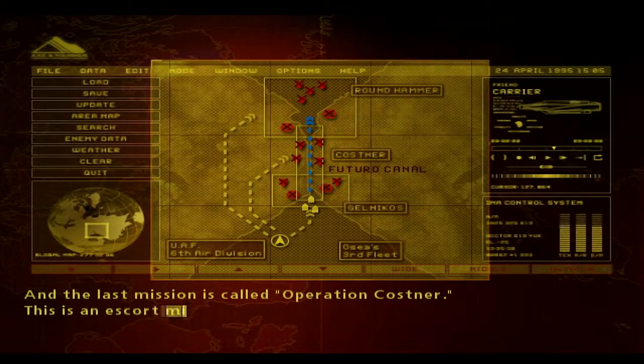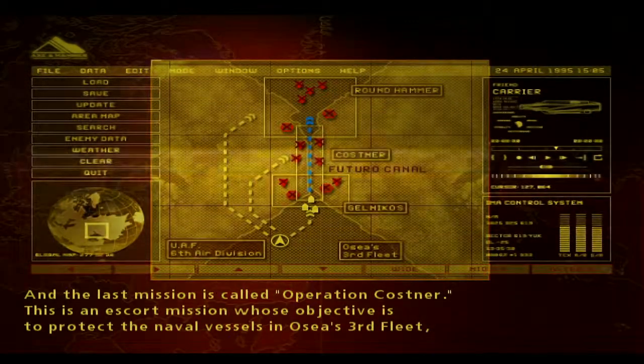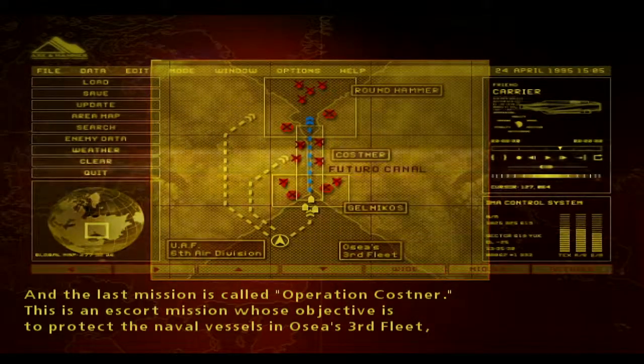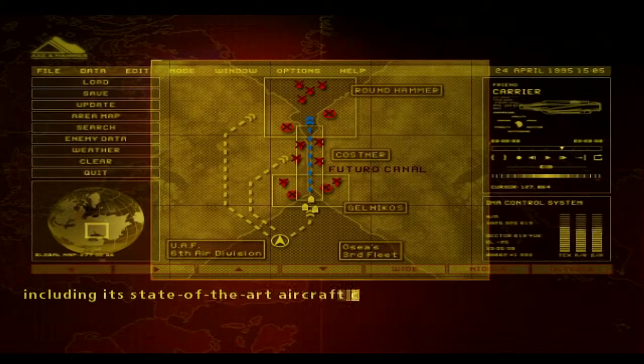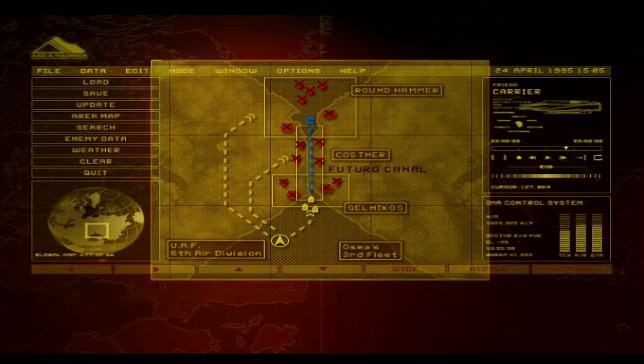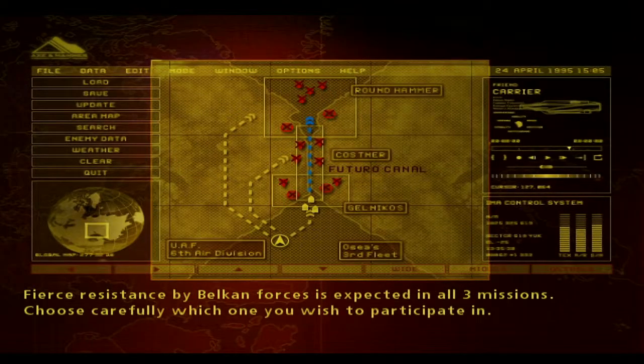And the last mission is called Operation Costner. This is an escort mission whose objective is to protect the naval vessels in Osea's third fleet, including its state-of-the-art aircraft carrier, which will be making a trial voyage. Fierce resistance by Belkin forces is expected in all three missions. Choose carefully which one you wish to participate in.